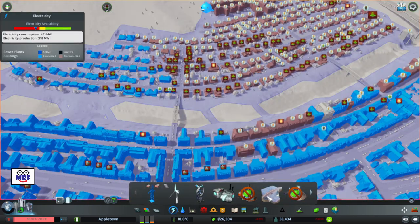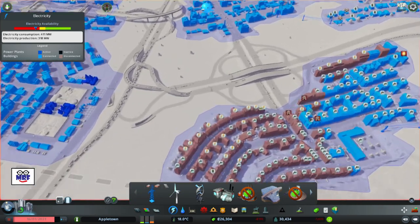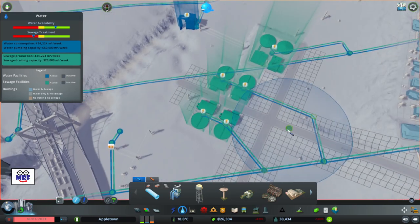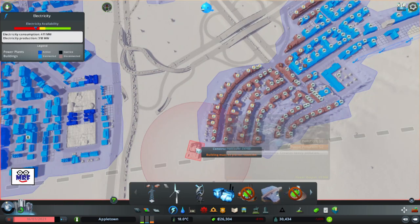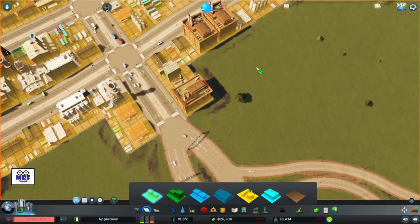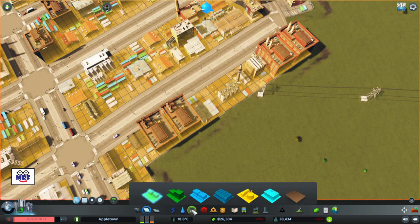I got another problem over here — no outlet. They have no power. So I've got to build a power station and find a good place to build a coal plant. That's an industrial area, so I'm going to go for the industrial area — not too far from this interchange so it'll be close to the highway and coal will be supplied easily. When the traffic gets resolved, it'll be very easy; until then, it's a problem.